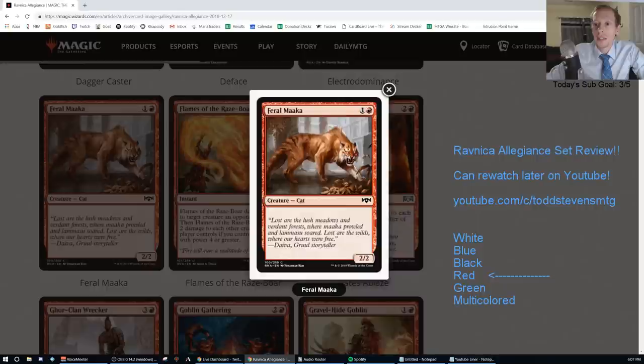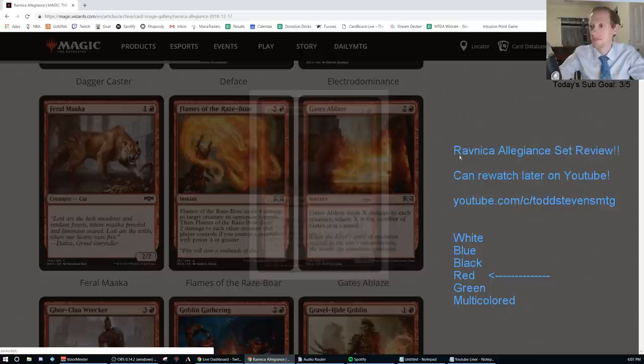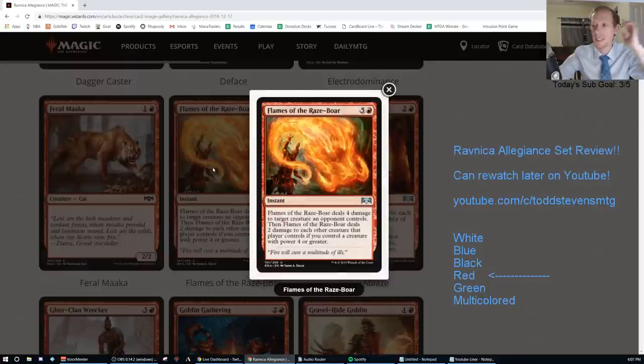Feral Maka — one and a red for a 2/2 cat. Cats are basically bears now. Of course, that's an F for Standard.